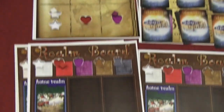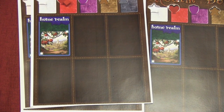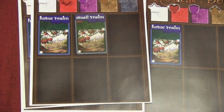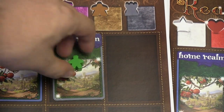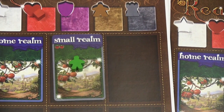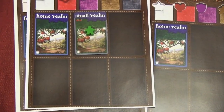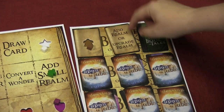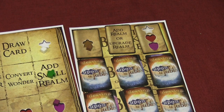Adding a small realm can be important, because you want to have more fables to put out as the turns go by. If I have the proper resources — for example, this small realm that I just added needs two love — I need to pay two love to get this small realm on the board. But once I do, I will immediately have another fable that I can use. You can see here that you have room for six of these. As the game progresses, more spaces will be triggered — here's a spot to add a realm or upgrade a realm, here are three different resource options.